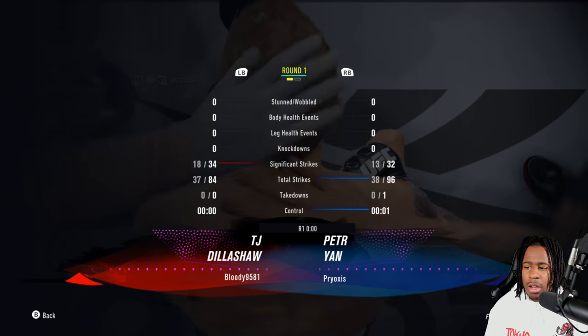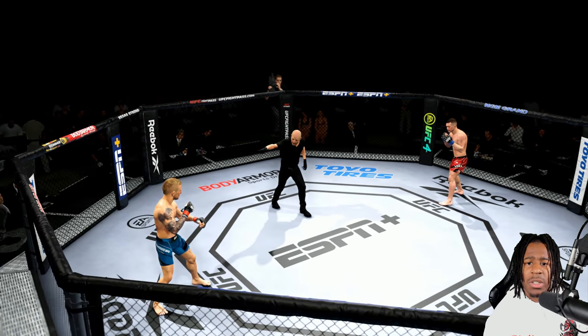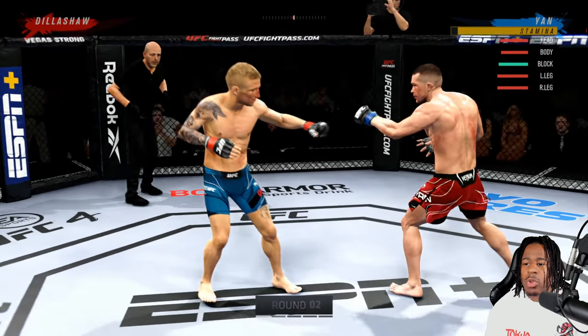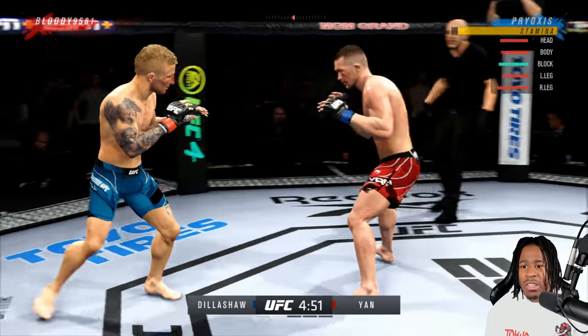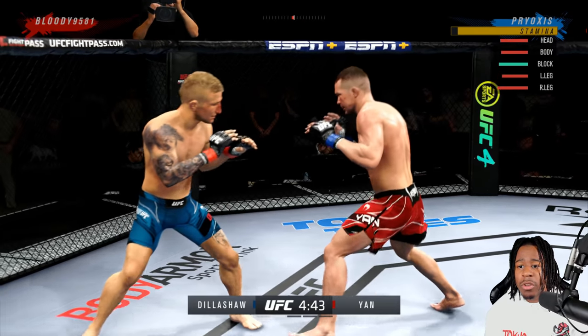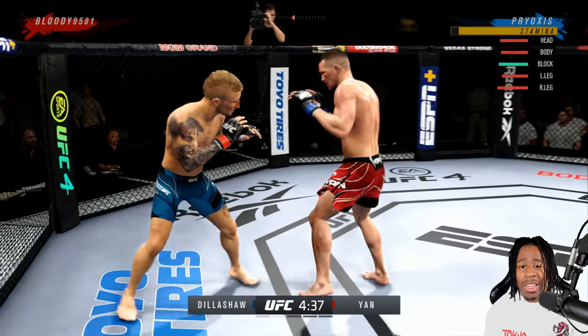Checking the stats from that round — he landed more significant strikes, but I landed just one more total strike so this round possibly goes to him. Now, if pure boxing pressure isn't working you can still kickbox. Keep in mind Yoan has a switch kick, so we're going to give him a different look — round one was boxing, this round we'll show him a kickboxing style.